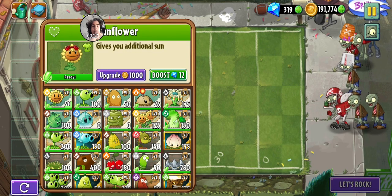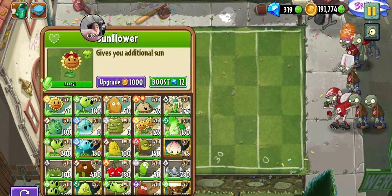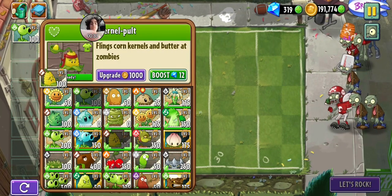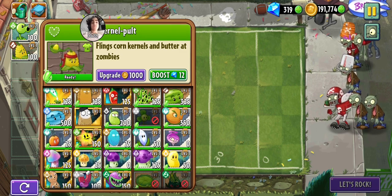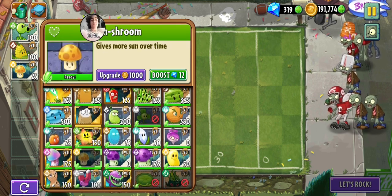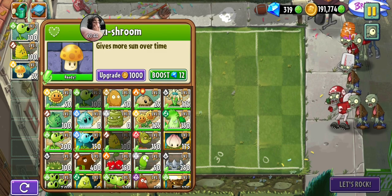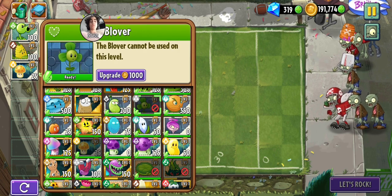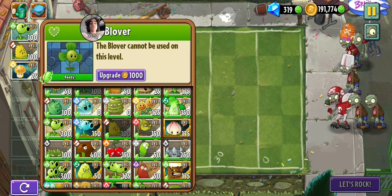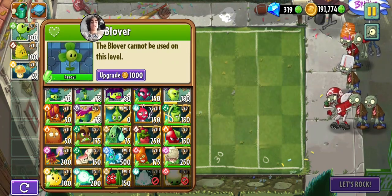Alright, peashooter and kernel pult — I may as well just bring those two in. Sure, I guess. Sun shroom, I guess we don't really need the universal solution to everything. And that's a custom balloon zombie, so we can't bring blover.